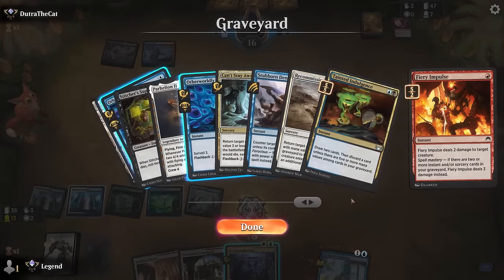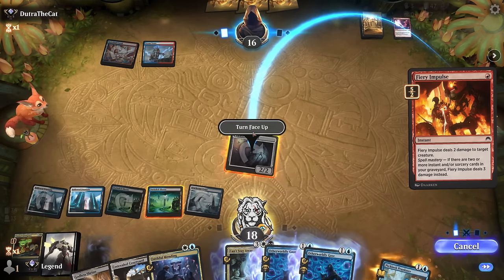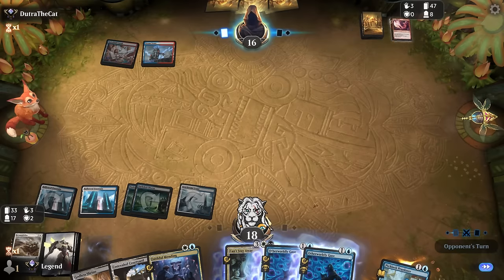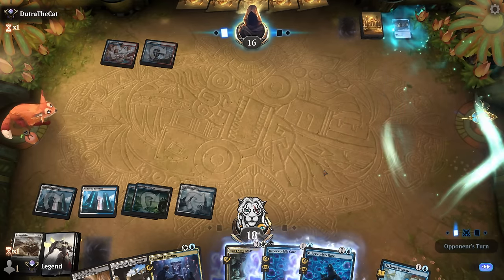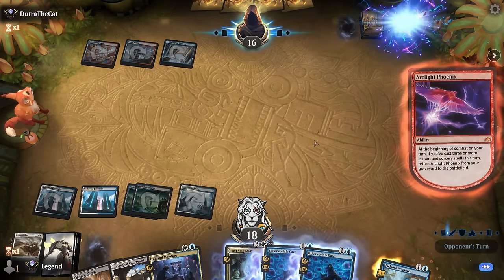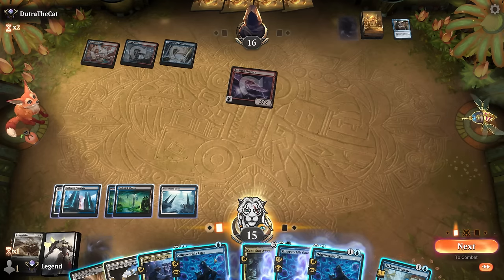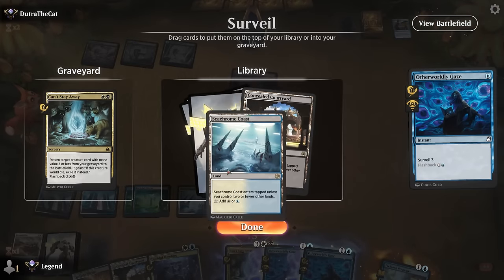Game 5: We're on the draw with Supplier, Indulgence to discard Parhelion, and hopefully a turn-three Grease Fang. Opponent is on blue/red, possibly Phoenix. Turn one we keep up Stubborn Denial or Gaze. Opponent has a Ledger Shredder we counter to keep Oculus around for a manifest dread trigger. Opponent finally finds land two. Lightning Axe number two discards an Impulse — Oculus exiled since we brought it back with Can't Stay Away. Opponent has one Phoenix they can maybe return next turn.